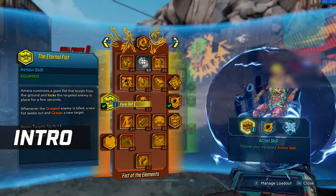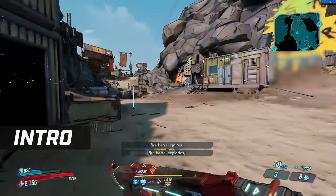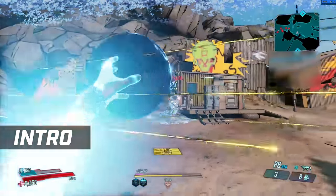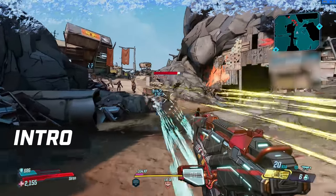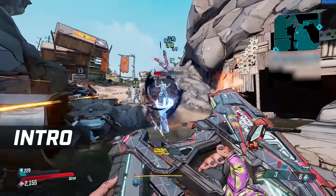Much like the majority of the cast, each of Amara's skill trees has an ability right at the top that you can pick once you reach level 2. Each of these abilities does various things and obviously has strengths and weaknesses. We'll go over the Fist of the Elements tree first, and you may recognize this ability — Phase Grasp.